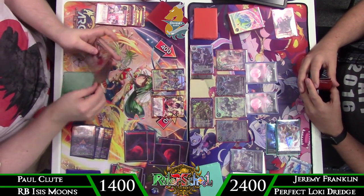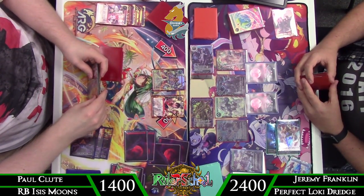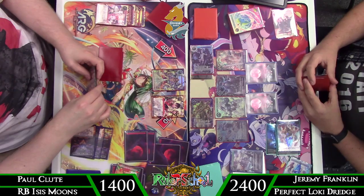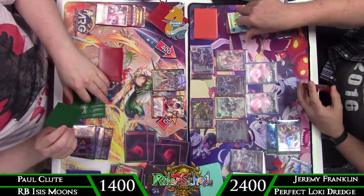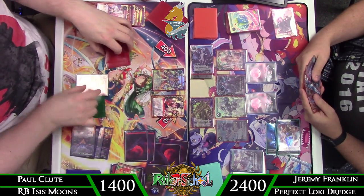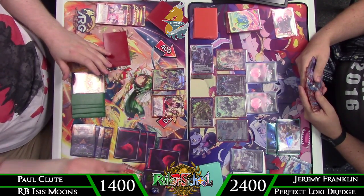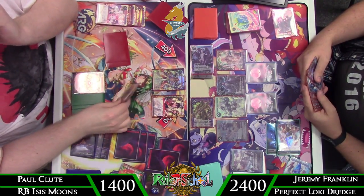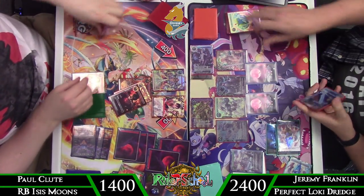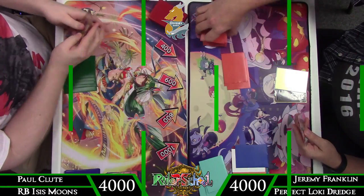Paul deliberating about whether or not he can do anything, seeing if there's any option to get around all these giants. Ultimately he tries to draw into a better option, hoping to maybe draw into a Pig — but draws into a Sprinting Timehorse, which isn't going to get him there, so he scoops and we push into game three.